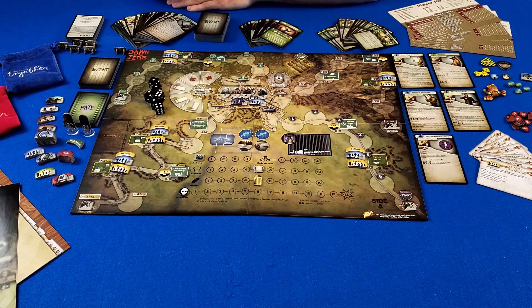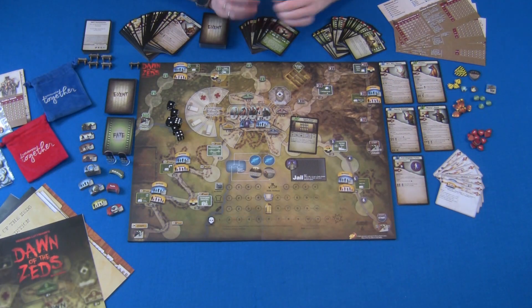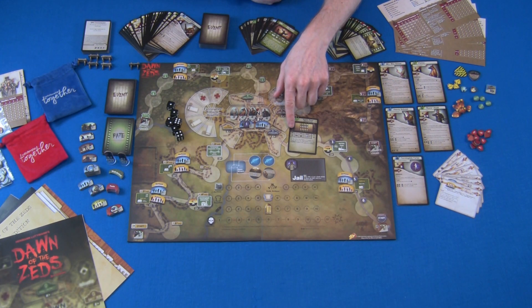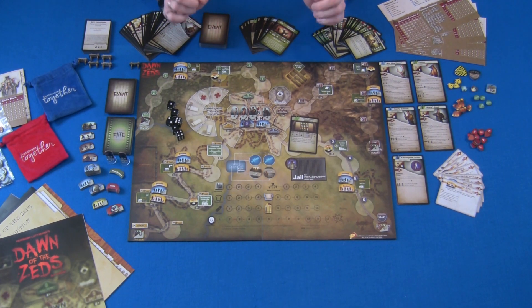Once the game is set up, the basic flow is you flip over the top event card and follow along with it. First is the 4R phase, which includes things like survivors moving, refugees moving, rescue squads, rangers, and raiders getting their chance to move if they happen to be on the board. If you want to learn the full rules, check out the full tutorial video.